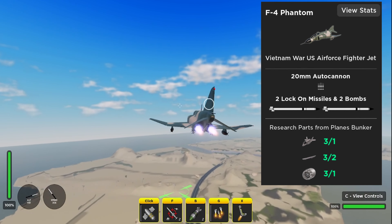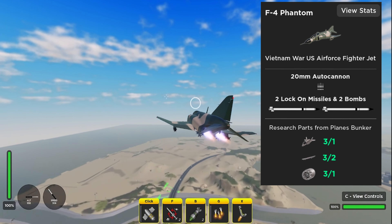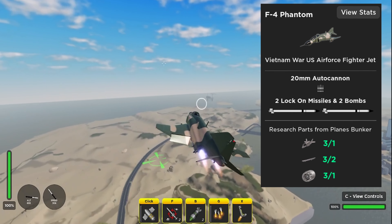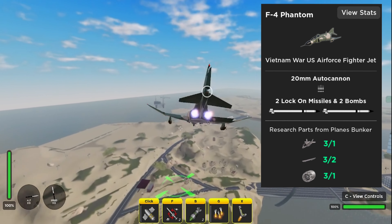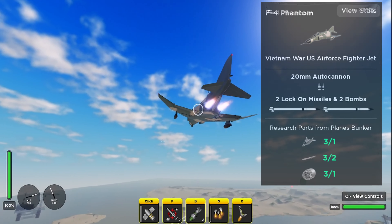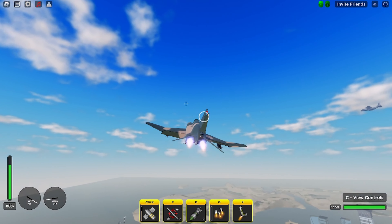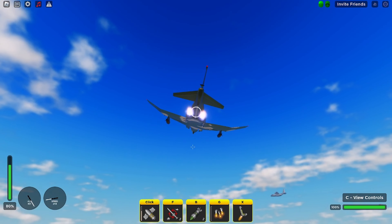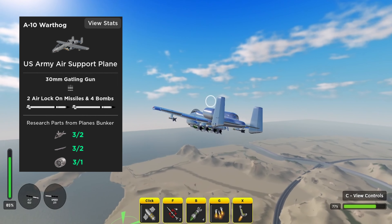Coming in the next spot it's going to be the F4 Phantom. The F4 Phantom is literally the definition of mid — I kind of forgot it existed, honestly. It comes equipped with two lock-on missiles, and after you fire those you're kind of screwed. Also, the plane design is pretty goofy and it's really hard to see on your screen because the wings curl up and the tail is so big.